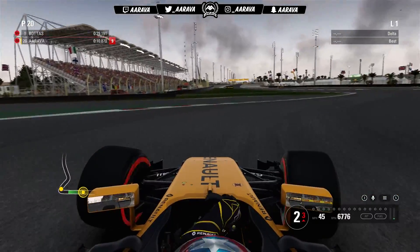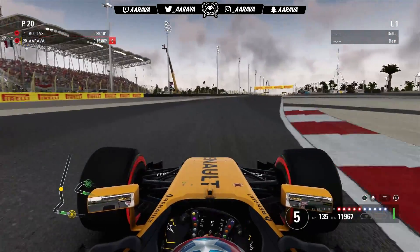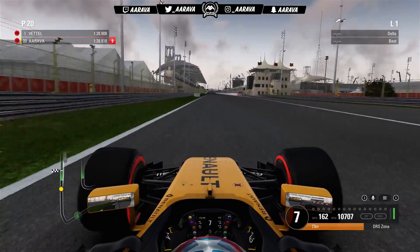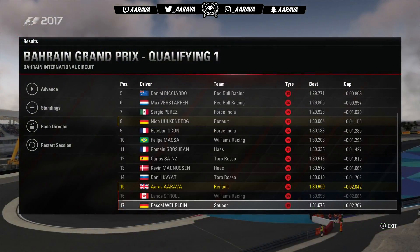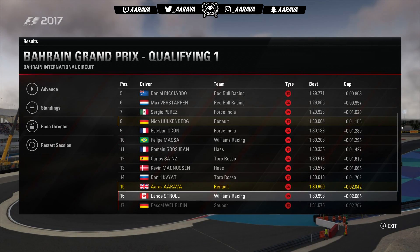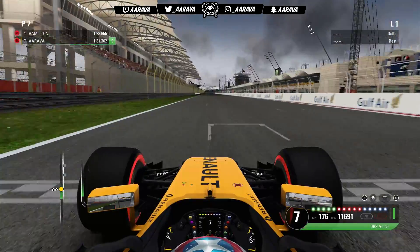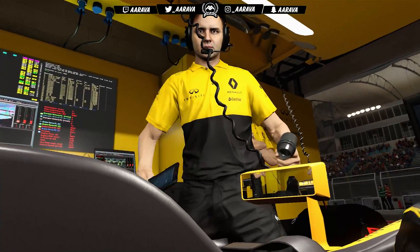We move swiftly into qualifying. On our Q1 lap this would normally be a very easy affair, but around Bahrain as I mentioned at the end of last episode — episode 42 at the Chinese Grand Prix — I'm just not that great at Bahrain on this game. The AI also seems to be a little bit better at Bahrain compared to other circuits. We only just about made it into Q2 by the skin of our teeth in P15, so we have to do better in Q2 if we want to make the top 10.